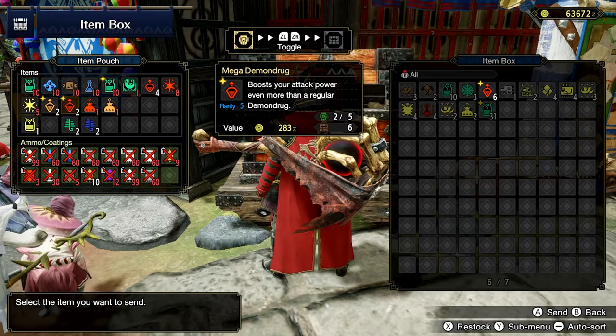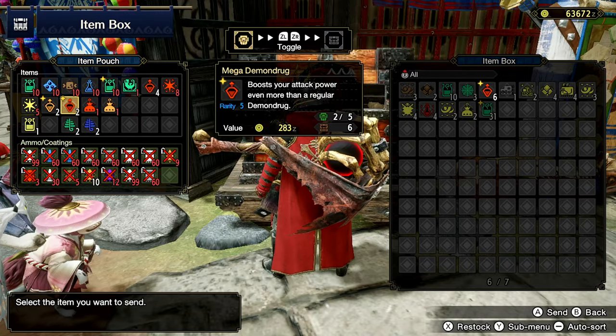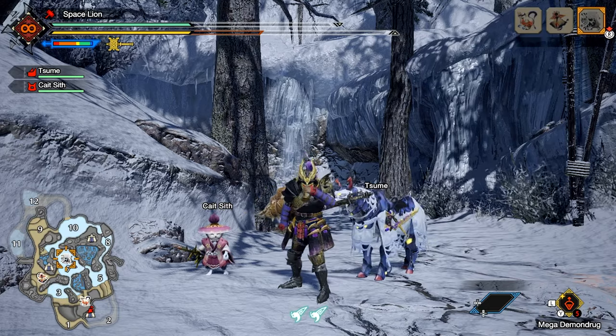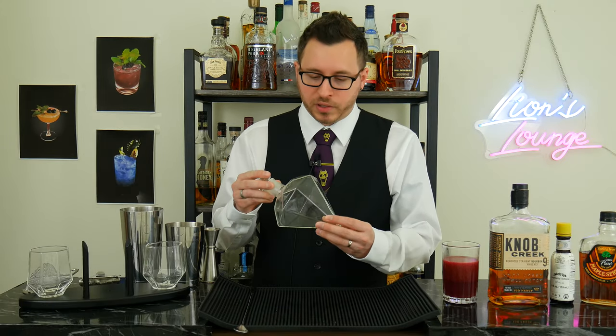Now that I'm done selling this game to you, it's time to make a cocktail. For this episode, I wanted to feature a drink based on an item in the game — the Mega Demon Drug. The Mega Demon Drug is a more effective version of the standard Demon Drug and temporarily increases your attack power by 7. Based on its icon, it's an orange-red color and is kept in a diamond-shaped container. So I created this cocktail with all that in mind. I have my diamond-shaped decanter, which I figured would be perfect for this. Note that when you see me making this, I'm using a lot more than I say in the video — the recipe I'm giving you is for one, and I'm basically multiplying by four to fit it in this container.